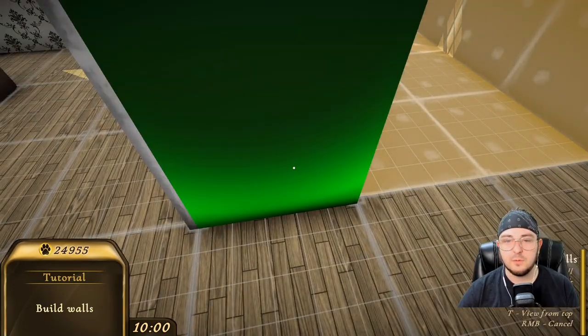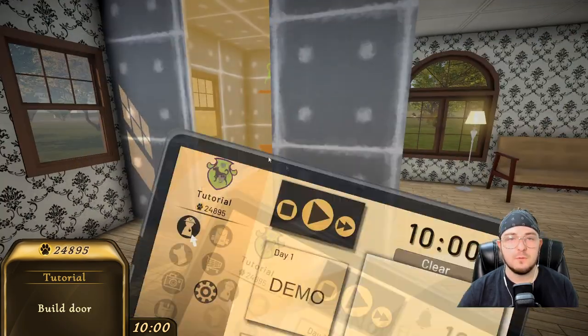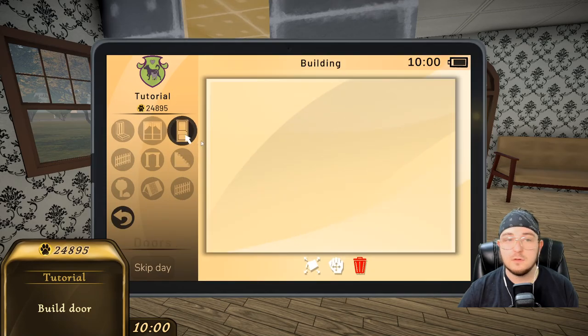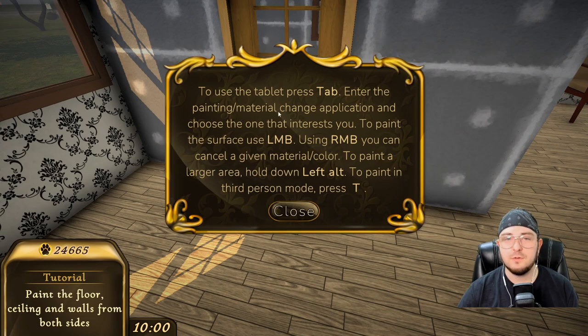How do we rotate? Q. Very good. Okay, so this is where the door is going to be. Door. So to use the tablet, press tab — we've been doing that already. Entered the painting slash material mode.